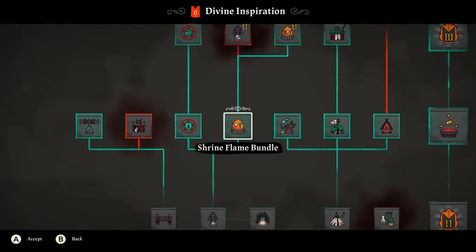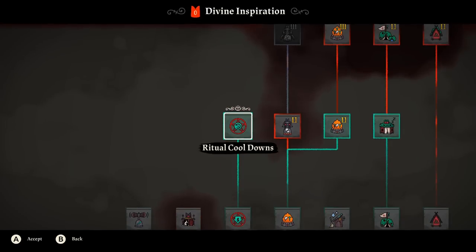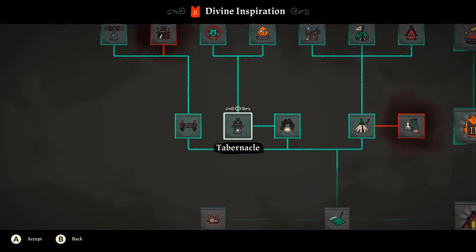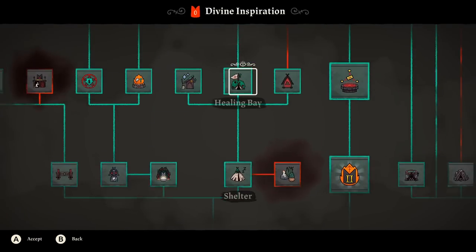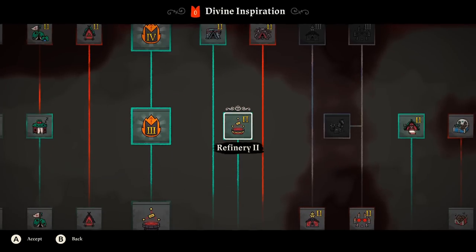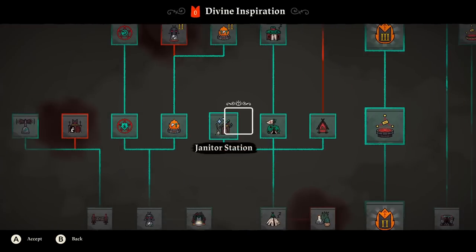The shrine flame bundle lets you throw down some grass in front of the altar and everyone generates divine inspiration faster — it's a really good one. Cheaper Rituals makes rituals half as expensive and cuts cooldown time in half, which is also huge. Those are the biggest priorities in the divine inspiration tree. The refinery you'll be forced into getting, and refinery 2 isn't really that important, but refinery 1 is needed to build some later things.